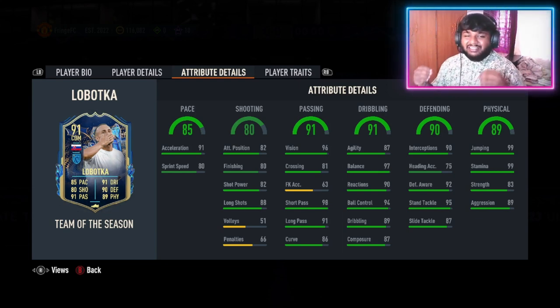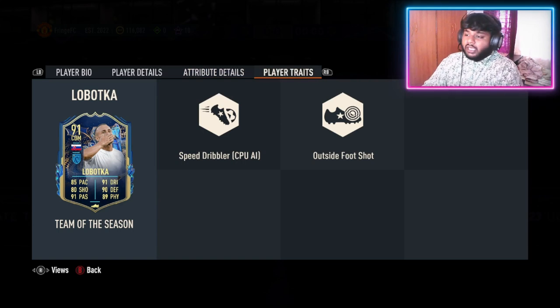Look at his physical — this is where I love it. I need a player to be there, and this guy has 99 stamina and 99 jumping. Jumping I really don't care about, but 99 stamina is what I love. I am pretty stoked to get this player. Let's look at his player traits: speed dribbler and outside foot shot.